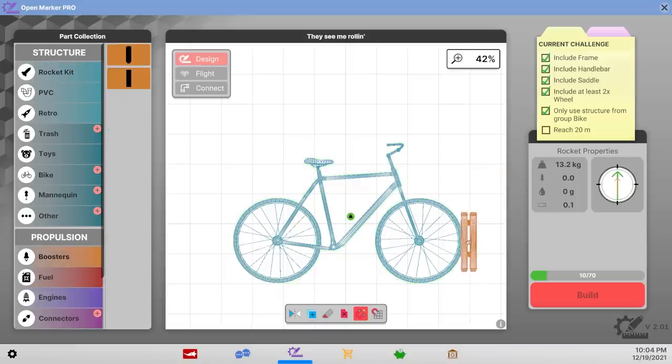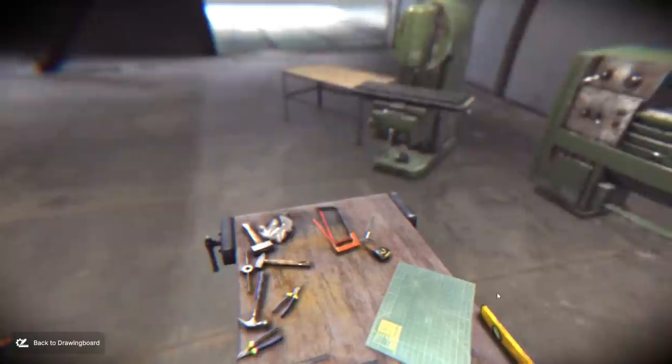We just put a booster right there, and then a booster on the other side. Our complexity is almost done, so we're gonna put just one more little booster in the center to kind of even it out — maybe even a few of those. That's probably gonna make it at least to space. 20 meters should be easy at this point.